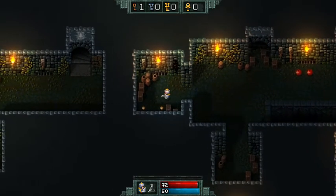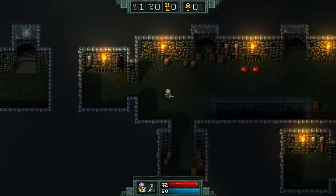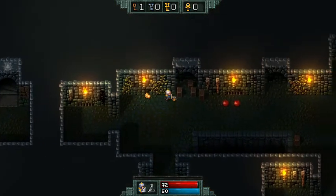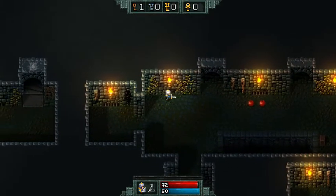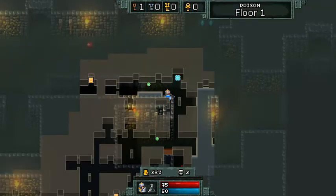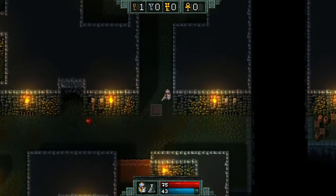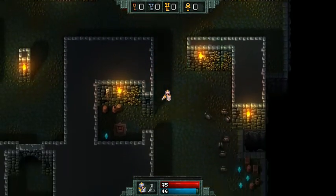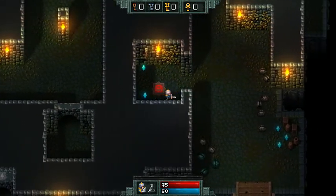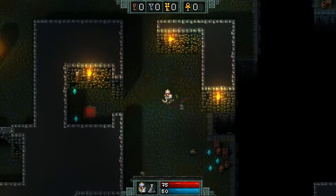We got a key, so that should open a door somewhere. Just finishing off collecting all this stuff — I don't know if it shows how much gold we have. There's another door over there. I do like the map feature. That's a checkpoint — not sure what activating it does other than letting us restart there if we die, instead of back at the beginning of the level.